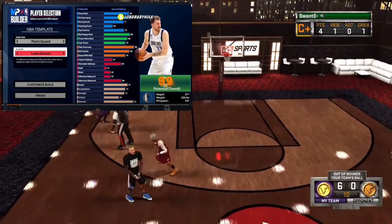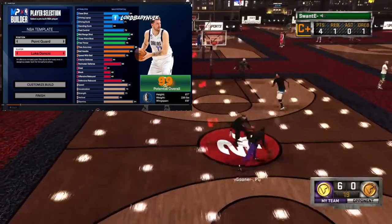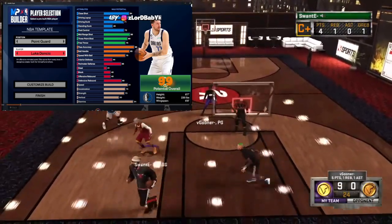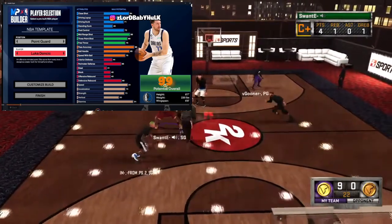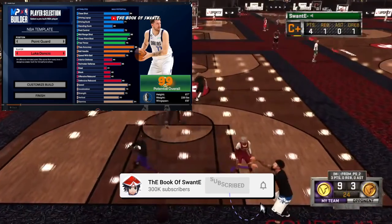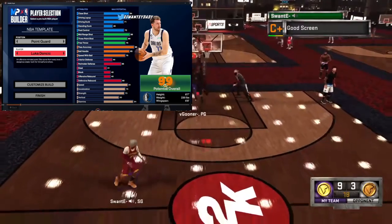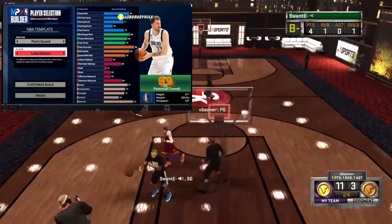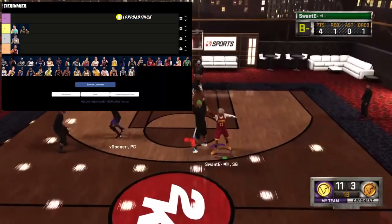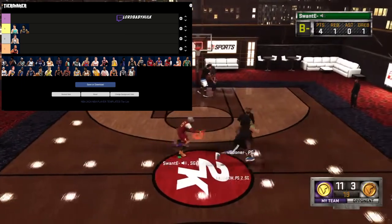Now onto Luca Dončić — oh maybe they're juicing Luca. They got this boy at 96 pass accuracy, 85 ball handle. The layup immaculate, close shot immaculate, driving dunk decent, post control you'll probably be able to use. The mid's good, threes and playmaking you know, defense horrible. It probably doesn't seem like this build can speed boost. Definitely in the A tier but not as good as LaMelo's. In the right hands he's very usable — I'm gonna put him in the B tier, but it can be very deadly.